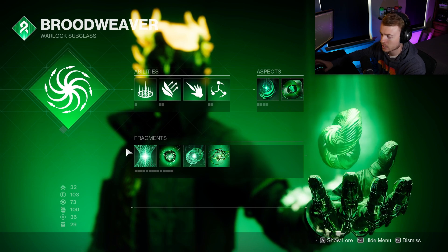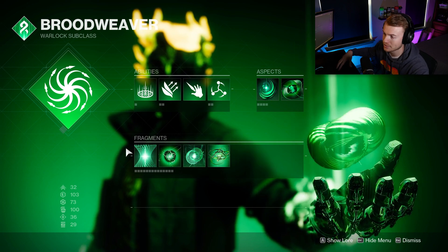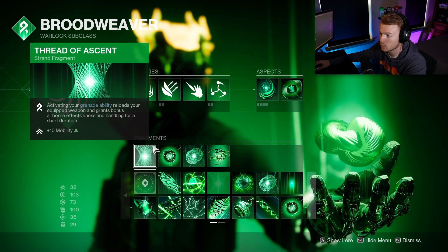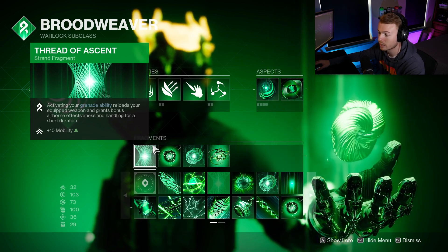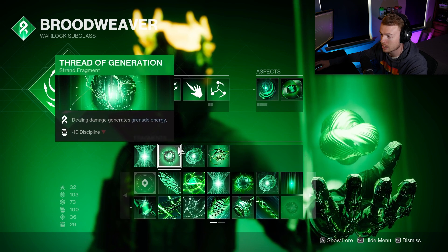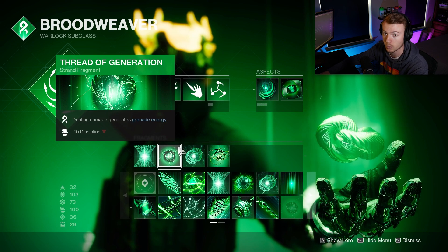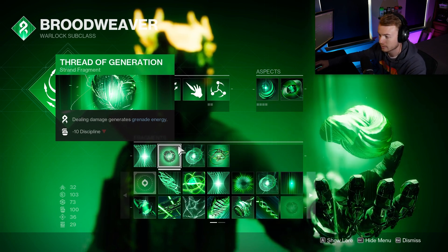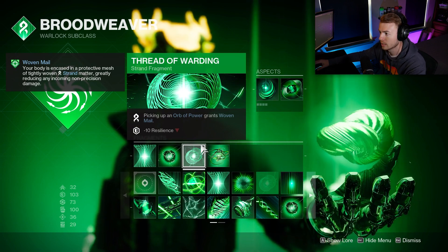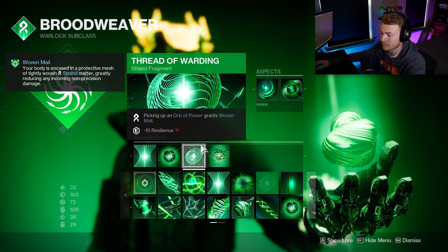With the raid being released, I wanted this to work well for mid-game play but also for a boss damage rotation, so we are running Thread of Ascent — anytime we use our grenade, it instantly reloads the currently equipped weapon, making it really effective in a rocket rotation. To get grenades back, we use Thread of Generation, where dealing damage gives grenade energy scaling with damage dealt. For survivability, Thread of Wording means picking up an Orb of Power gives Woven Mail, sitting at about 55% damage reduction — amazing for surviving in raid content.